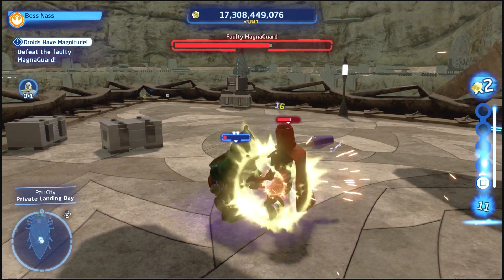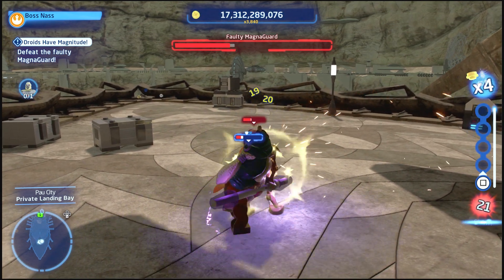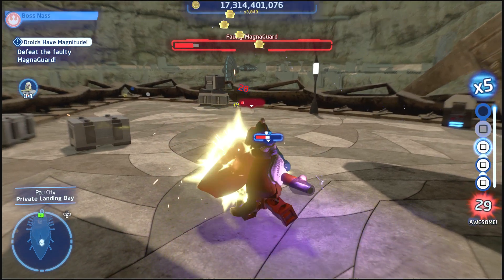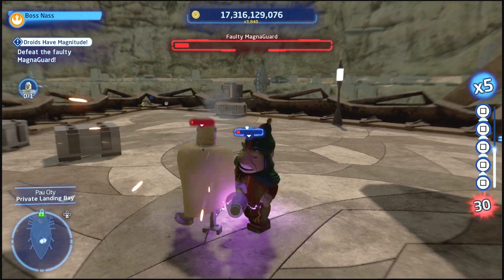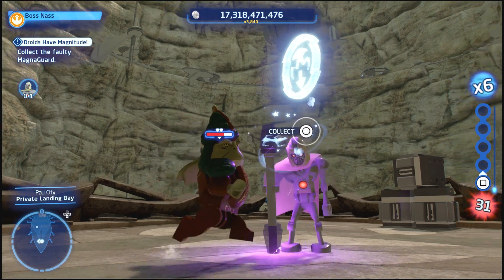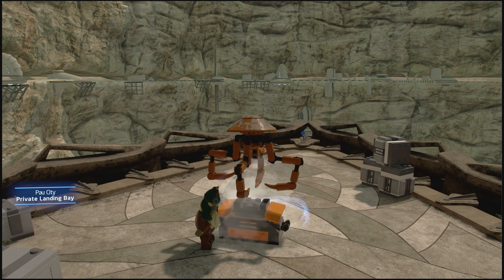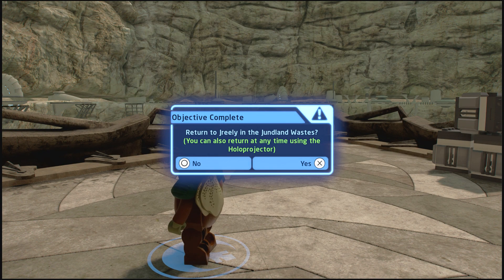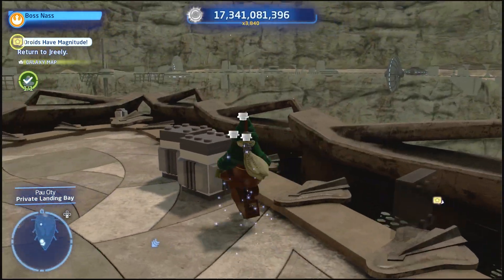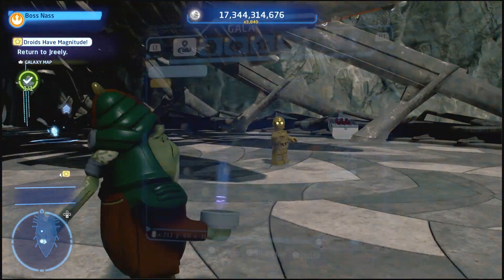This guy has no hearts — the MagnaGuard has no hearts whatsoever, so it's basically just a one-hit battle. We're probably going to have to capture him and bring him to the Jawa like we've been doing. He's almost hit — oh wait, his health is coming back. You are going down, I'm taking you back to the Jawa! There's a blue stud right there — who can pass the opportunity of getting a blue stud? There we go — that's like a little tongue twister. All right, we're going to travel to Tatooine.